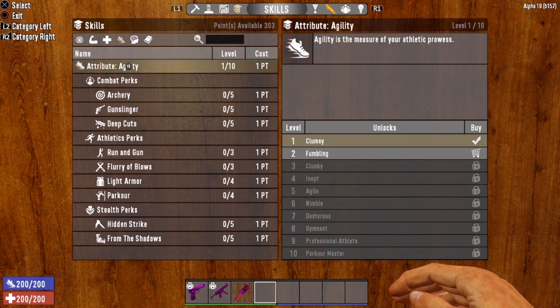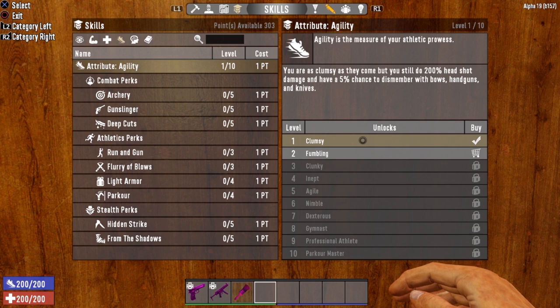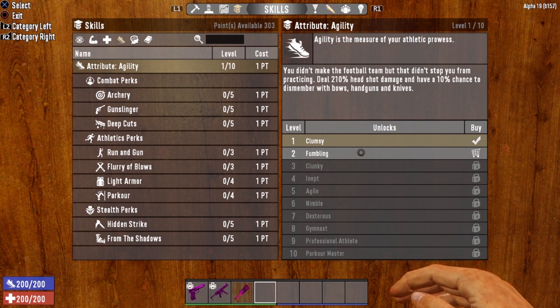Let's take a look at the Agility attribute itself. Much like many of the other attributes, this gives you extra headshot damage and extra chance to dismember. At level 1, you get a 200% headshot damage boost and 5% chance to dismember with bows, handguns, and knives. It increases by 10% headshot damage and 5% dismember chance per level.